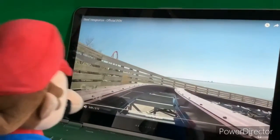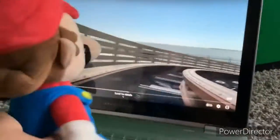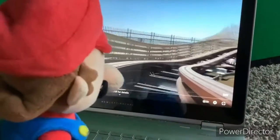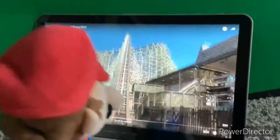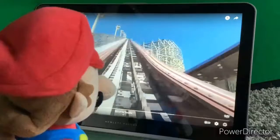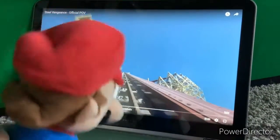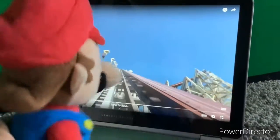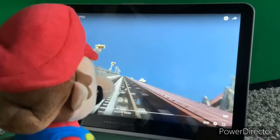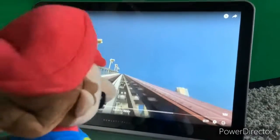Okay, so this one is called Steel Vengeance. This is your typical steel coaster. Wait a minute, why is it on wooden supports? This is weird. Steel track and wooden supports. This is the stuff of dreams. Like, seriously, how do they pull this off? I don't understand how this works.